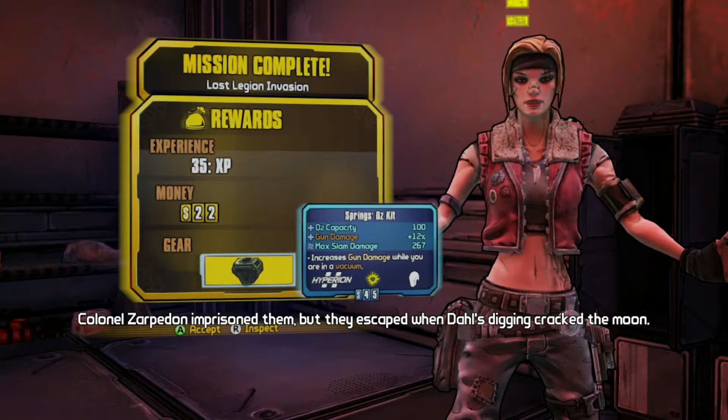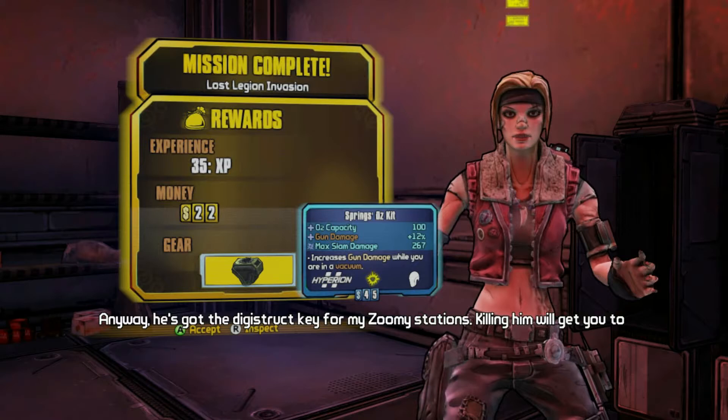We're still doing the tutorial, mind you. He's got the Digistruct key for my Zoomy stations. Killing him will get you to Concordia and make you a week. Win-win!